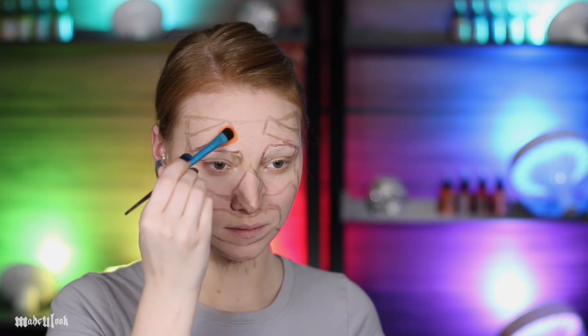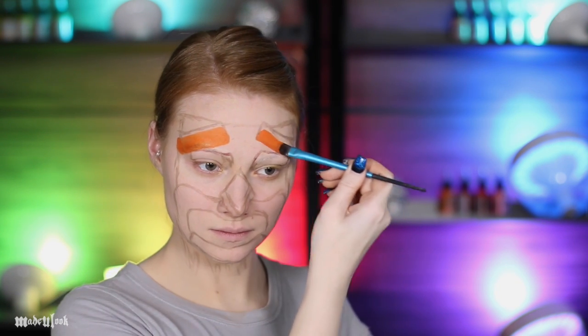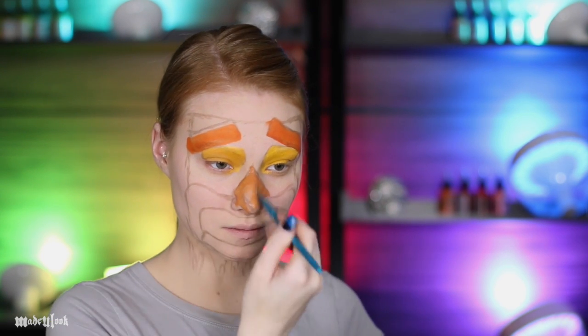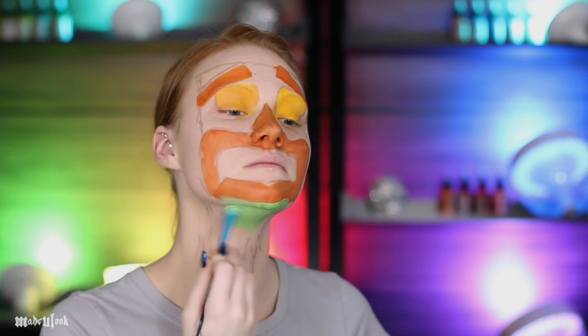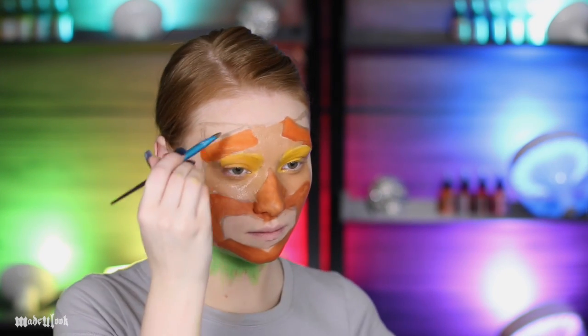I'm then going around and filling in with body paint all the base colors on the mask. This includes orange for the eyebrows, yellow for the eyes, orange for the nose and for the mouth, as well as green for the beard and brown for the mask. Also don't forget green underneath the eyes.